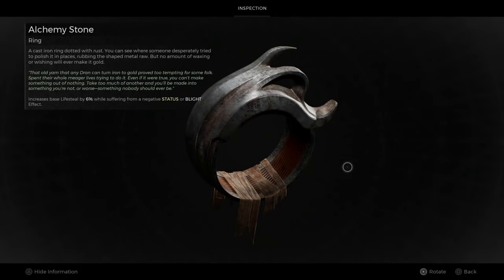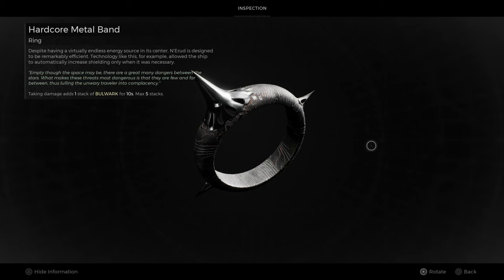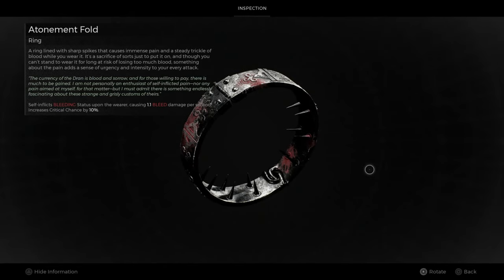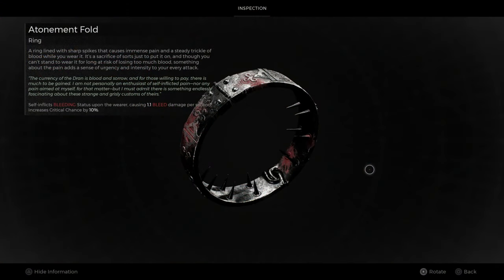Building on the notion of suffering, we have the Alchemy Stone, which increases base lifesteal by 6% while suffering from a negative status or blight effect. Further building on that, the Hardcore Metal Band grants 1 stack of Bulwark for 10 seconds upon taking damage, max 5 stacks — meaning you will max this out automatically as soon as you enter the game. What ties it all together is the Atonement Fault, which inflicts a bleeding status on the wearer causing 1.1 bleed damage per second and increases critical chance by 10%. You continuously bleed, get 5 stacks of Bulwark — approximately 27% damage reduction — and all the effects from those pieces of equipment activate.